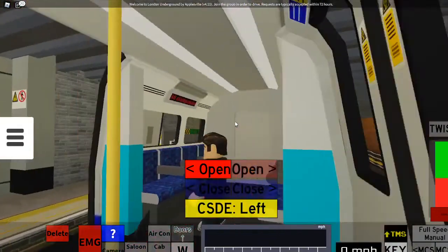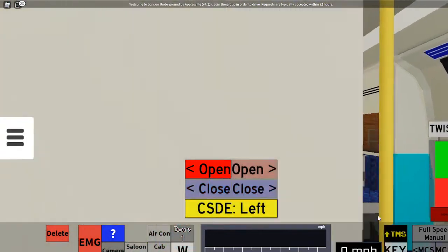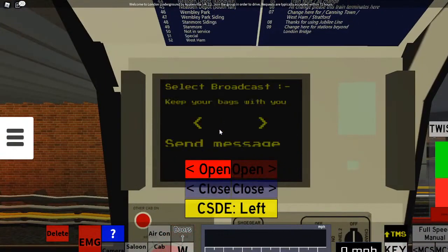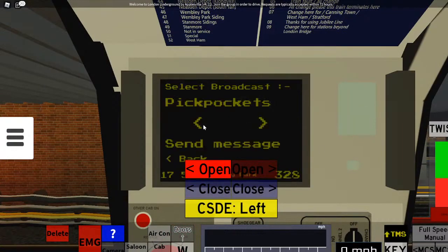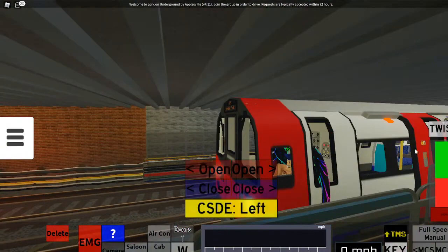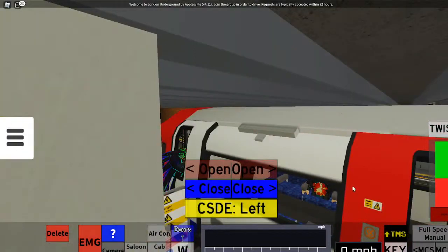Every time you open the doors, you can also do broadcasting by pressing number 5 again and going to the broadcast section. You could do 'please keep your personal belongings with you at all times,' or if you're about to close the doors you could do 'please stand clear of the doors.' And that's it — I hope you enjoyed!